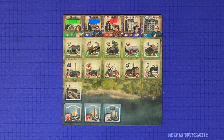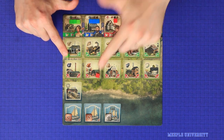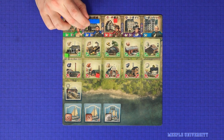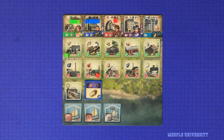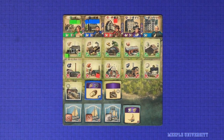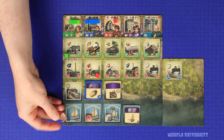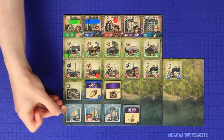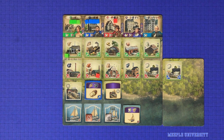Each player controls a home island of basic industry and workers. Through the game they will use those industries and workers to gain additional population, to build more industries, and to build docks and ships, which in turn can be used to expand their empires or to trade with opponents for the industries that they lack. The player who can use their industries to produce the most satisfied population will earn the most influence points and win the game.